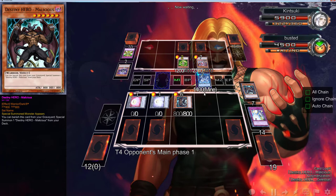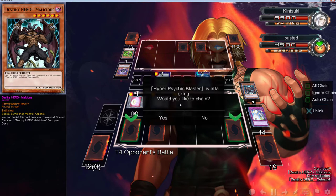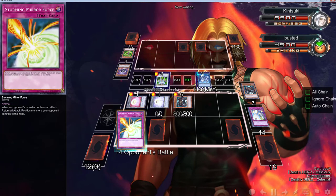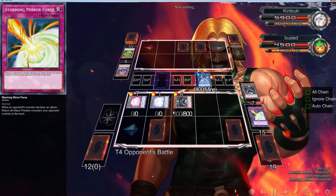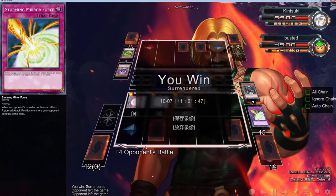We need a generic Link that points down — besides Akashic Magician — we need a different card. Somebody just told me about a Level 9 — oh, I forgot that card exists! When he attacks, we're going to hit him with the Storming Mirror Force. And yeah — that's it for that game, he pretty much ends up scooping.